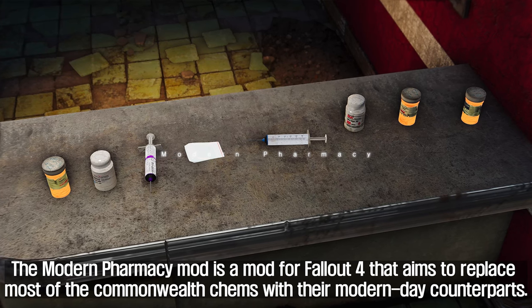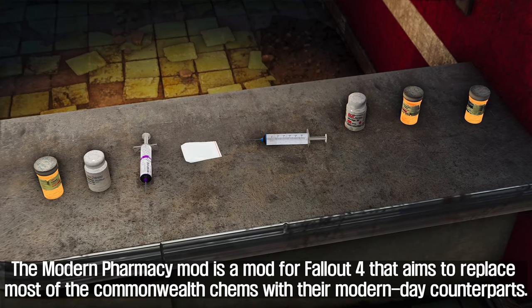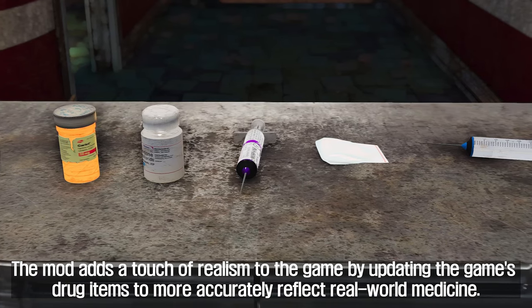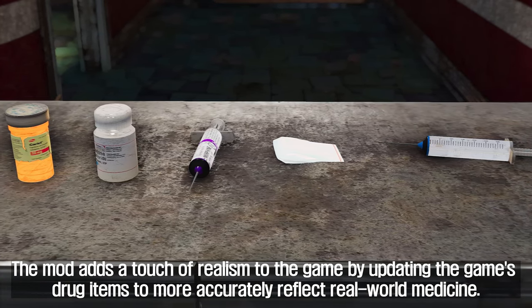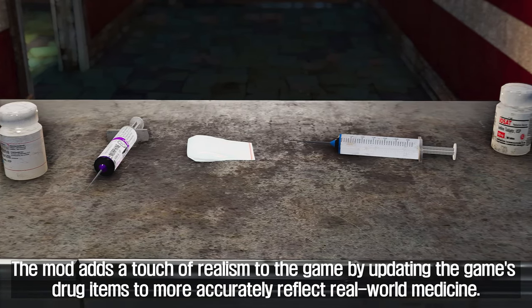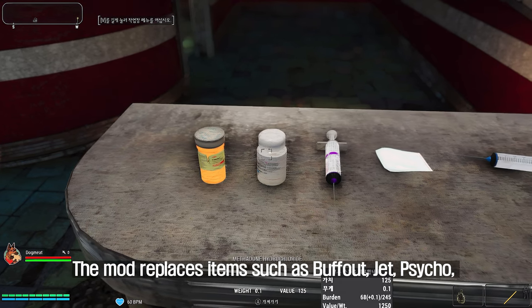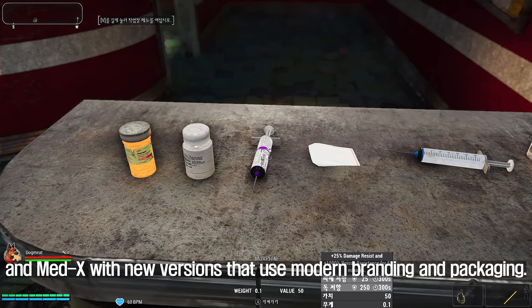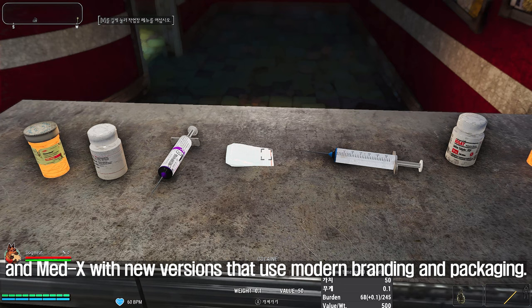The third is Modern Pharmacy. The Modern Pharmacy mod is a mod for Fallout 4 that aims to replace most of the Commonwealth chems with their modern-day counterparts. The mod adds a touch of realism to the game by updating the drug items to more accurately reflect real-world medicine. The mod replaces items such as Buff Out, Jet, Psycho, and Med-X with new versions that use modern branding and packaging.